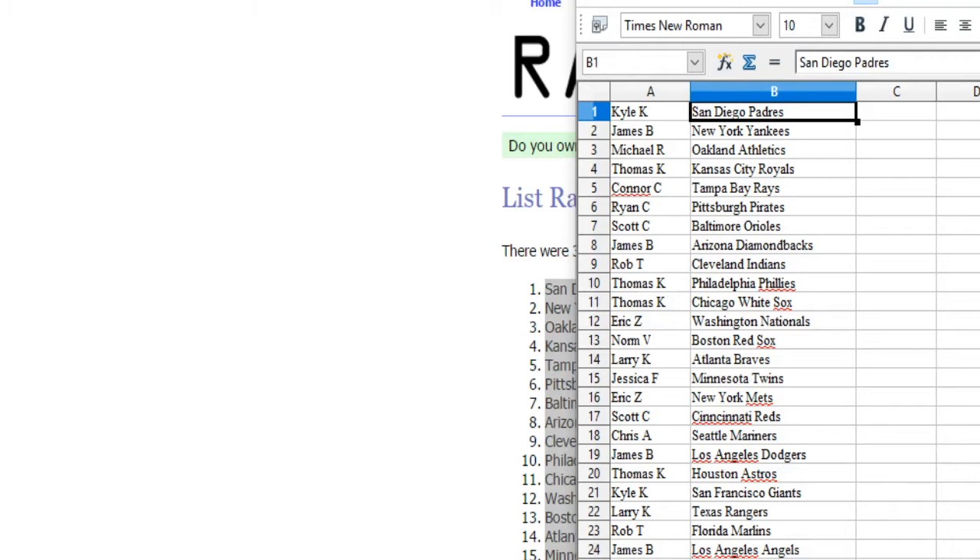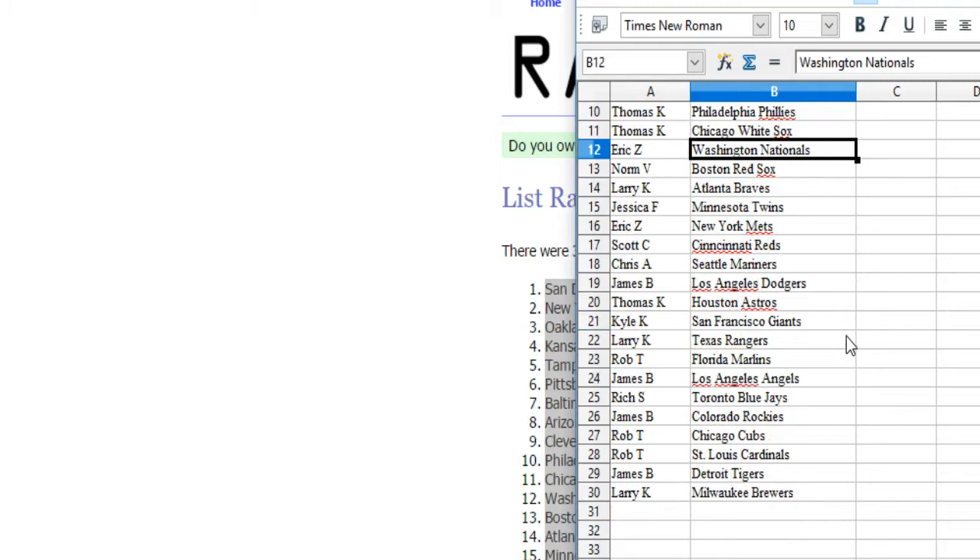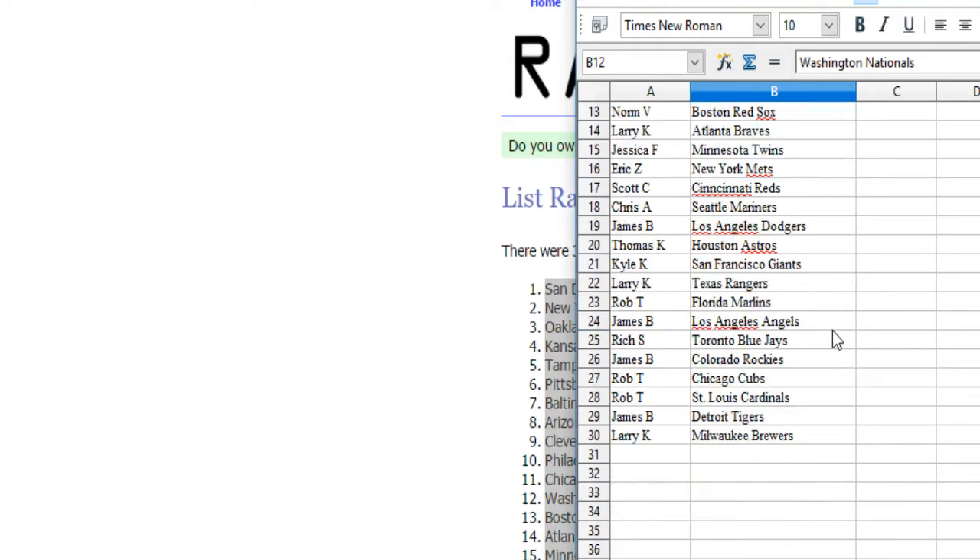Kyle K. gets the Padres. James B. gets the Yankees. Michael R. gets the A's. Thomas K. gets the Royals. Connor C. gets the Rays. Ryan C. gets the Pirates. Scott C. gets the Orioles. James B. gets the D-backs. Rob T. gets the Indians. Thomas K. gets the Phillies and White Sox. Eric Z. gets the Nats. Norm V. gets the Red Sox. Larry K. gets the Braves. Jessica F. gets the Twins. Eric Z. gets the Mets. Scott C. gets the Reds. Chris A. gets the Mariners. James B. gets the Dodgers. Thomas K. gets the Astros.